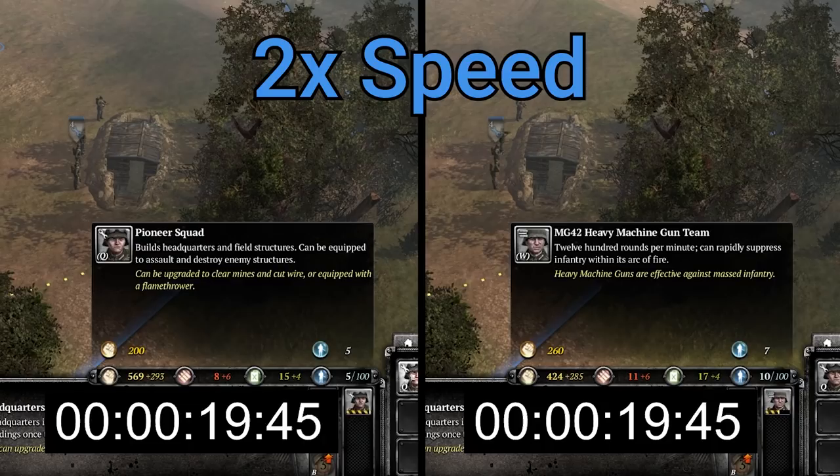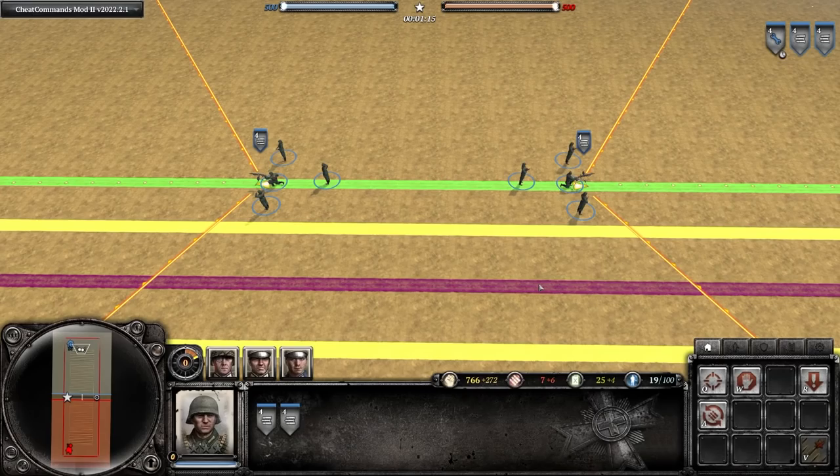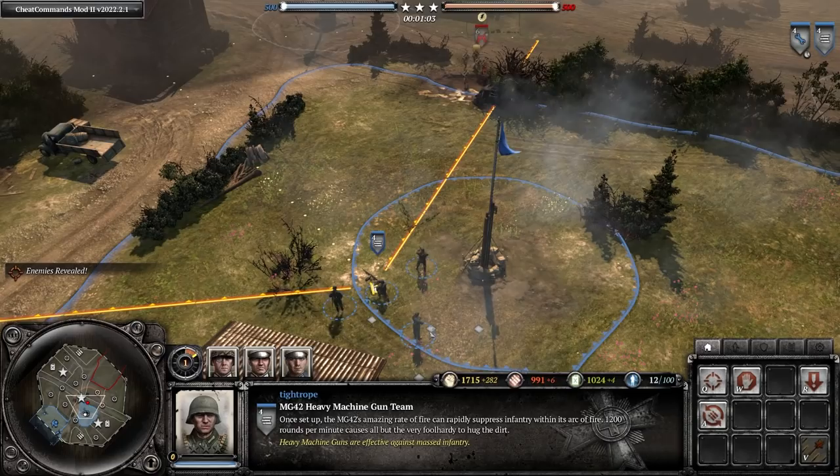Pioneers first because they have a build time of 20 seconds compared to the MG42's 36, meaning they'll hit the field and start capping significantly earlier — you generally don't need the MG42's firepower in these very early stages. The double MG42s are the backbone of your army. However, this strategy is a bit of a gamble: sometimes your MG42 positioning lines up well and you completely dominate, other times it doesn't work out and you have a rough early game. You have to accept those swings.